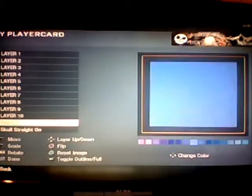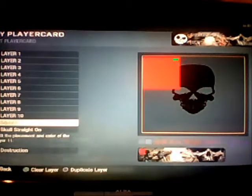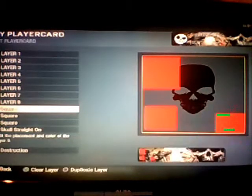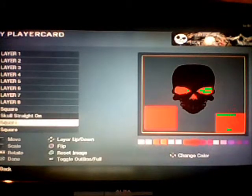So in this part you get three squares, because you have to try and color the background of that skull as many times as possible. Here you get the color of the eyes, and then you get the other square here.